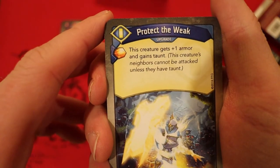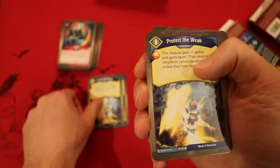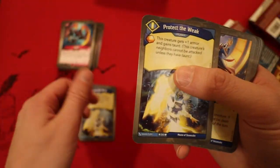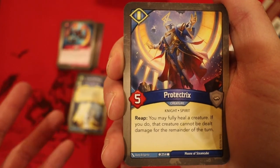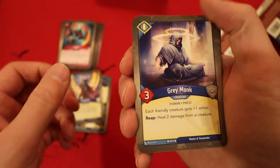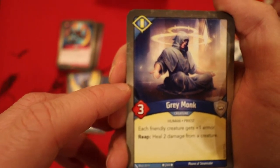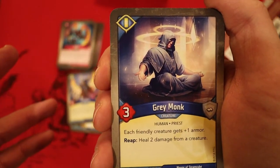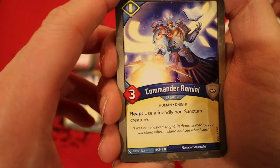Protect the Weak — also an upgrade. Amber whenever you play it; this creature gets plus one armor and gains taunt. Two of those. Protectrix is a great card for Sanctum — it's 5 power. Whenever you reap, you can fully heal a creature; if you do, that creature cannot be dealt damage for the remainder of the turn. Grey Monk — 3 power, each friendly creature gets plus one armor (including himself). Reap: heal 2 damage from a creature.